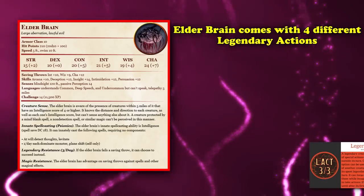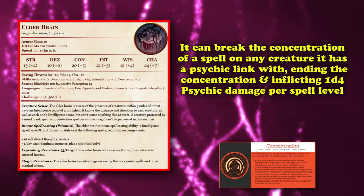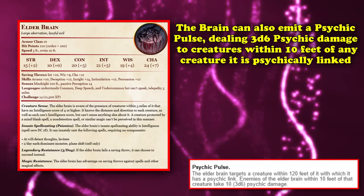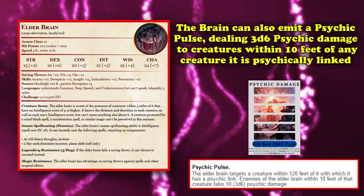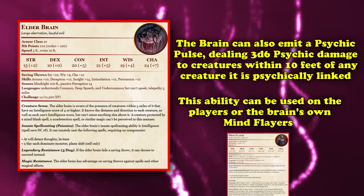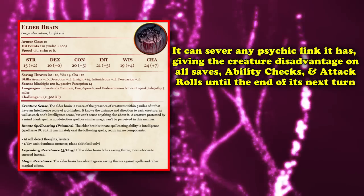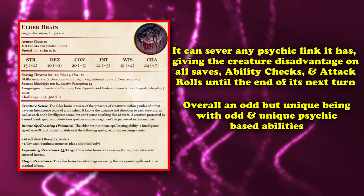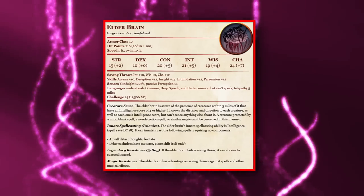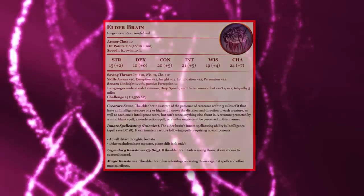The Elderbrain has an amped-up version of the Mind Flayer's Mind Blast, dealing 5d10+5 psychic damage and stunning creatures within 60 feet on a failed Intelligence save. It comes with four legendary actions: its tentacle attack, breaking concentration on a psychically linked creature for 1d4 psychic damage per spell level, emitting a psychic pulse for 3d6 psychic damage to creatures near any linked creature, or severing any psychic link — giving the creature disadvantage on all saves, ability checks, and attack rolls. Its role as an omnipresent psychic threat and hub of an entire civilization of dangerous monsters makes it one of the most dynamic enemies in D&D.